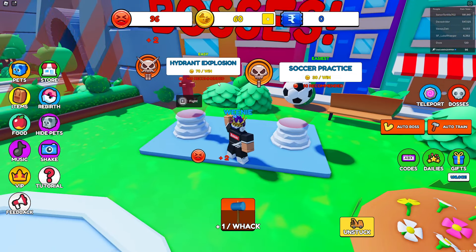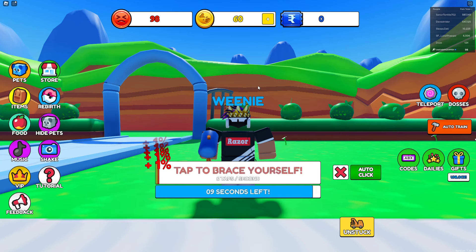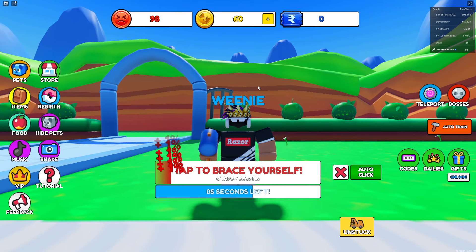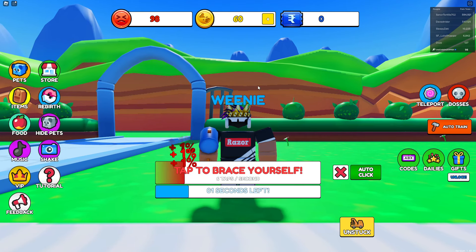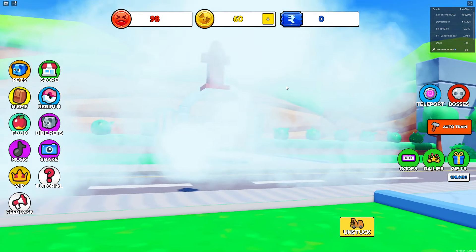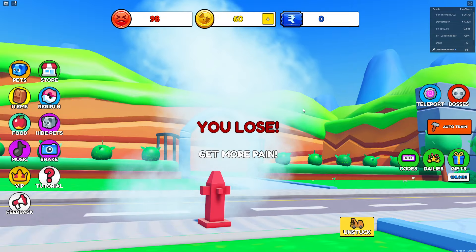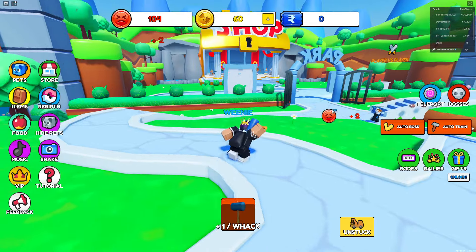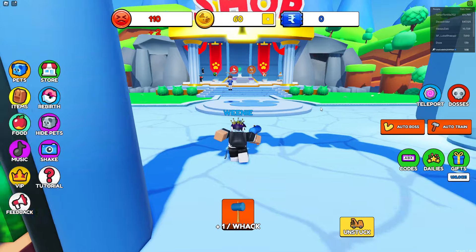That makes a whole lot of sense. Every time you click it's giving you a percent chance of winning, and currently my percent chance is horrible. The fire hydrant one — yep, I gotta gain more pain. Every time I smack myself I'm becoming stronger, that's starting to make sense.